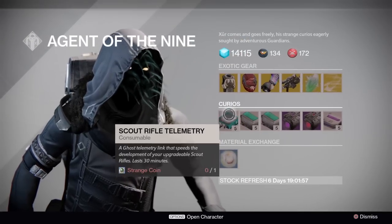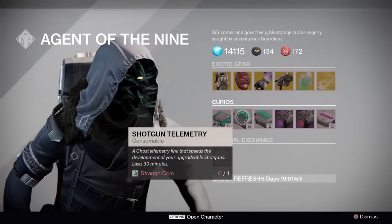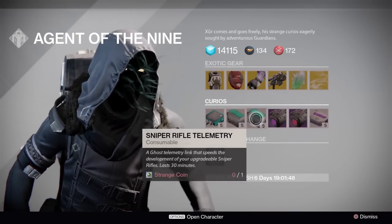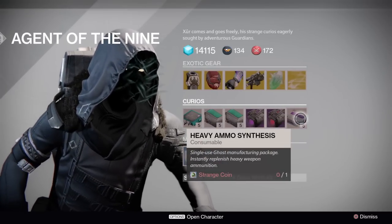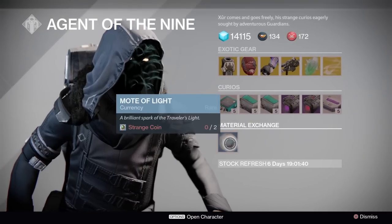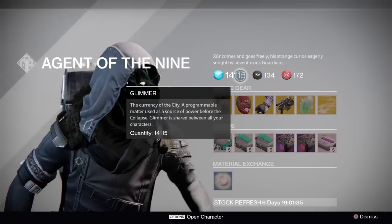For the curious items this week: we have scout rifle telemetry, 1 strange coin for 5. We have shotgun telemetry, 1 strange coin for 5. We have sniper rifle telemetry, 1 strange coin for 5. We also have heavy ammo synthesis, 1 strange coin for 5, and the material exchange — 2 strange coins for 1 mote of light.